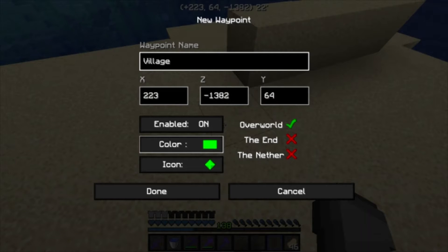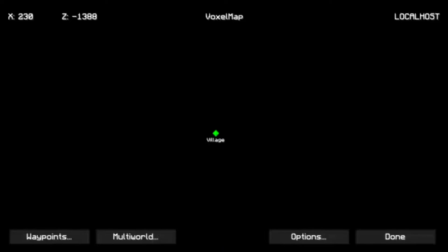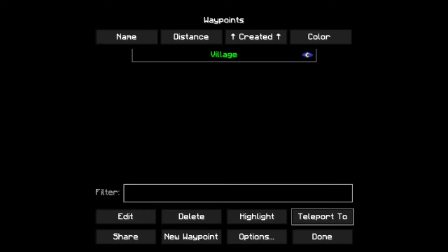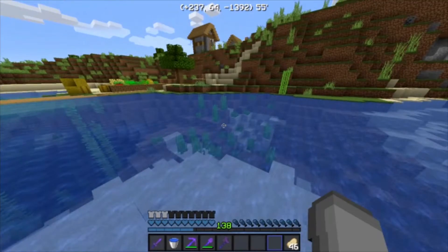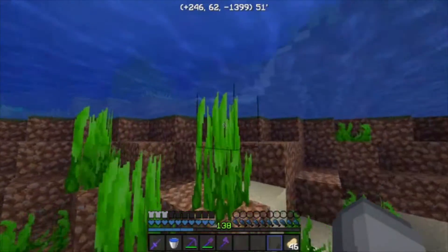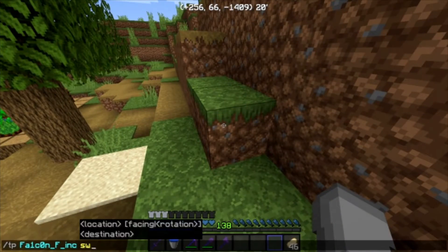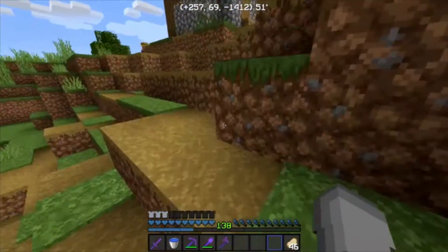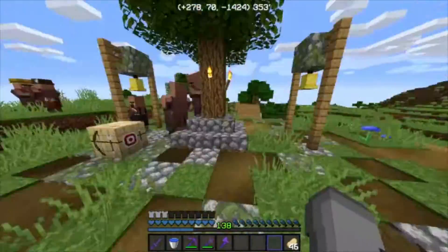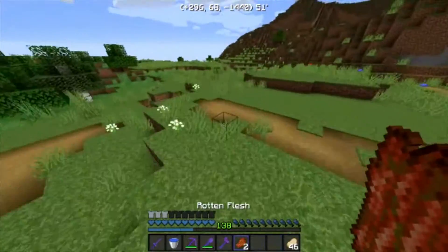I'm enabling color on it. Done, okay. So like I could TP myself — if I go to waypoints and click that, teleport to, it will teleport me here. It just flew me to the village. See guys, that's what I mean — you could just like teleport. I know because I TP'd.